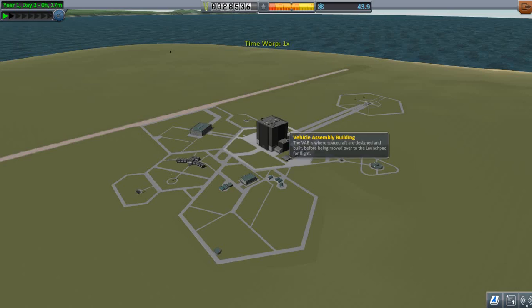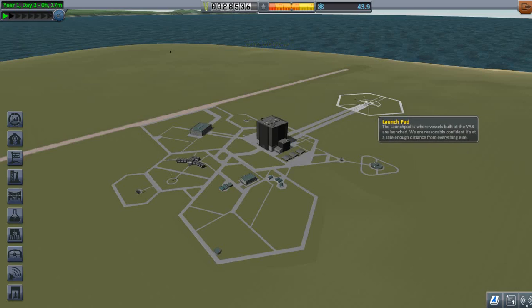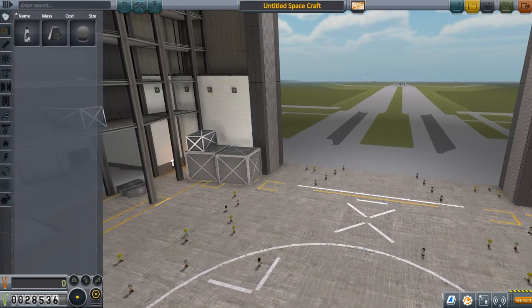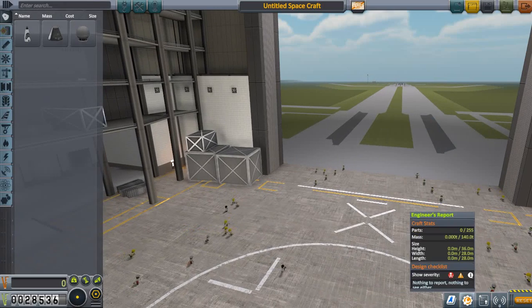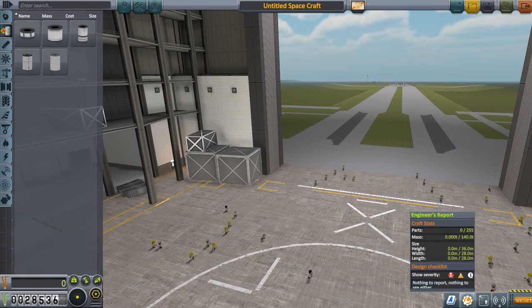Thank you — they told me that I can upgrade this launchpad. So now, in my vehicle assembly plant, rather than having a 30-ton ship limit, I've now got a 140-friggin-ton ship limit, which means my next mission is to the moon. But I've got to accept the mission first.